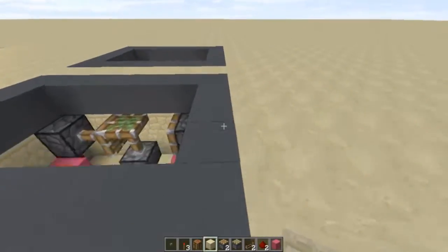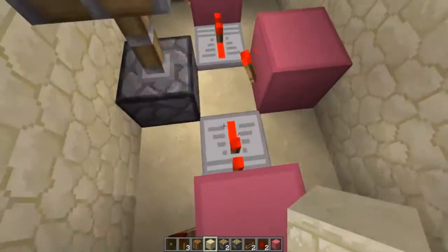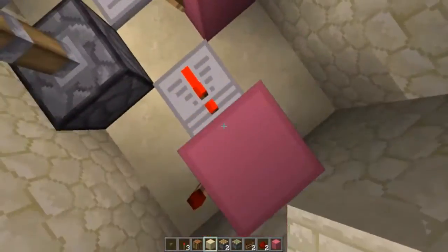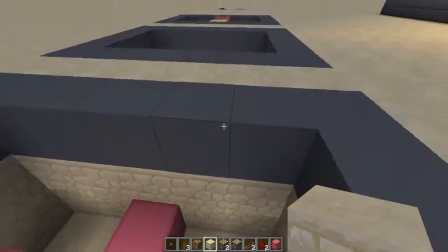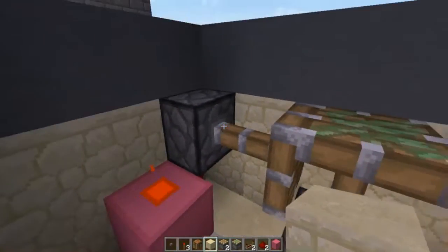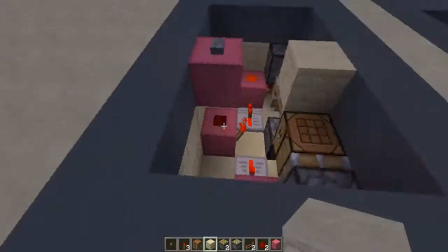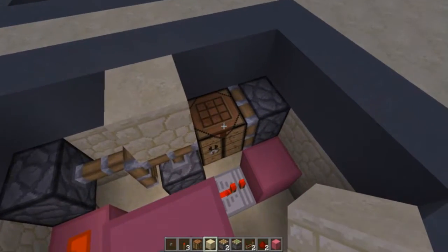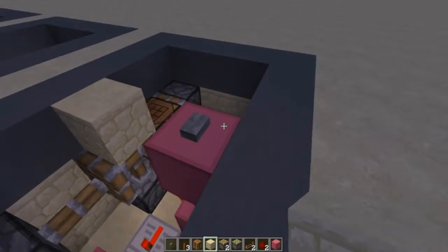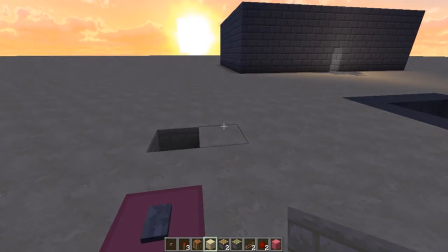I'll try and pop the world download into the description. Here we've got each layer. This is the bottom layer once we've got it dug out - as you can see we've got our three blocks, our repeaters, our torches, and our sticky piston. In the next section we've added in one bit of redstone and the two regular pistons. And then finally in this third one we've just added in our floor block, our crafting table, and our input. That should work just fine, and all I've done is not filled in the floor - but as we can see, that fills in nice and easily.